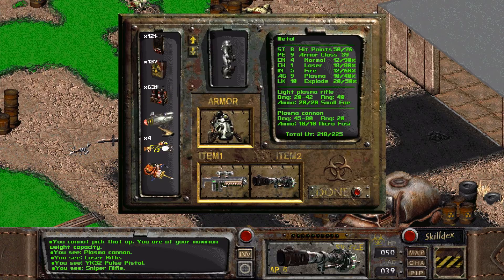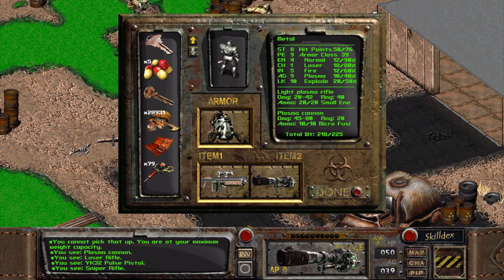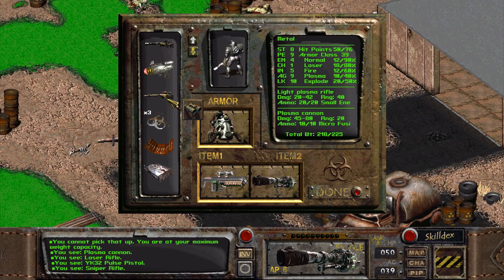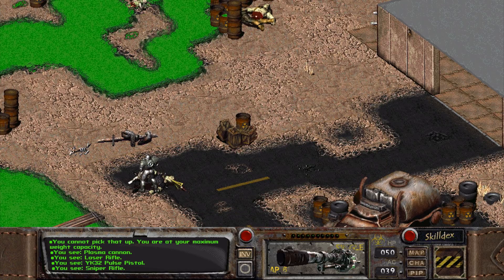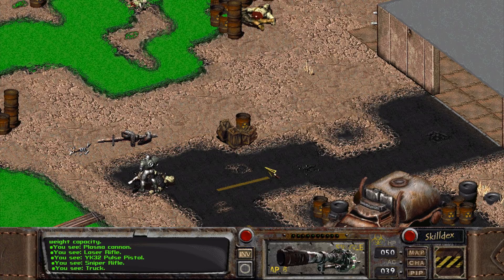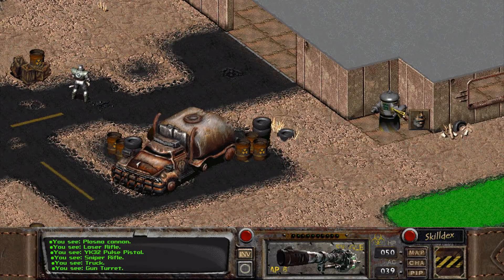I do have a lot of energy cells. Is there anything I can just get rid of? Not really — I don't have that much space here. I guess a sniper rifle I could leave behind, because I believe the power fist is more expensive than the sniper rifle, but I'm not sure. I'm not really sure about these things.